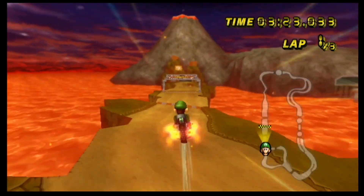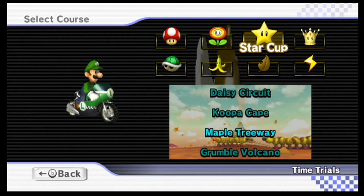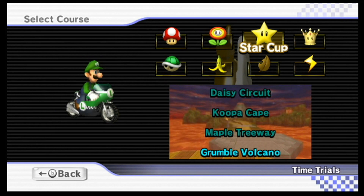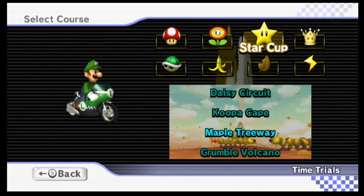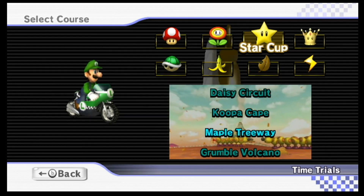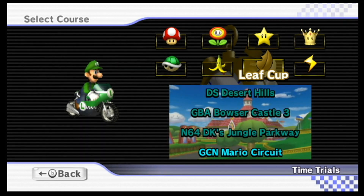Two of the four tracks in the Star Cup are doable backwards. That has been every single track in the Star Cup backwards — this was fun, and definitely the most challenging cup so far. Grumble Volcano was irritating at points. Maple Treeway was annoying because we can't jump back to the cannon. Daisy Circuit was really easy. And Koopa Cape — it's a shame, we just need to get back up that pipe. Next time we're playing the Leaf Cup backwards, which will be interesting — there are a couple of tracks I think will be possible in 200cc, but I don't know if they'll be possible in 150cc.